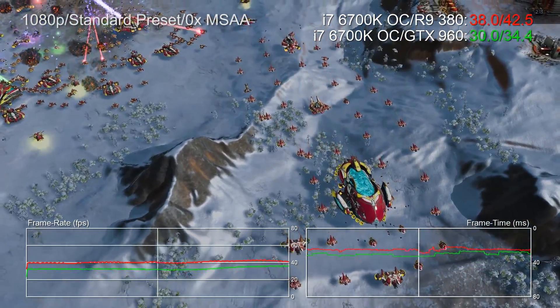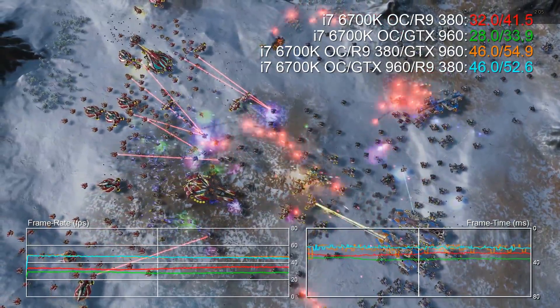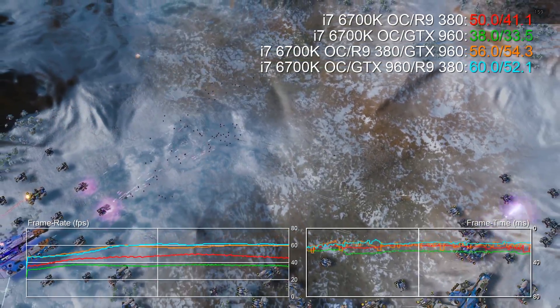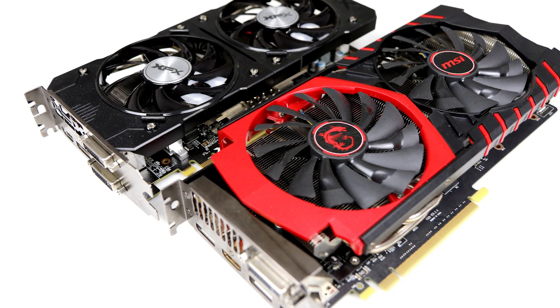Doubtless if we had two 390s, we'd see a much bigger score overall. Dropping the settings down to standard with no MSAA, it's no surprise to see AMD's R9 380 offering up a 24% advantage over the GTX 960 in single GPU mode. Combining them though, we see only a small advantage with the R9 380 at point — just 2 FPS faster overall. However, the lowest recorded frame rate is a good 12 FPS faster than running the 960 as the lead. Notably, the 380 has 4 gigs of VRAM while the 960 only has 2, so cards with differing levels of VRAM seem to work out okay too.